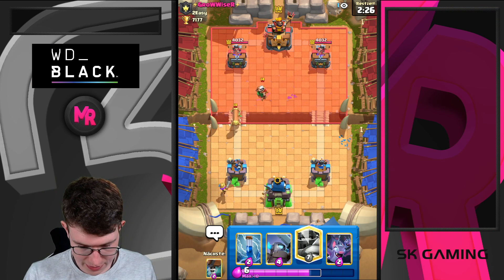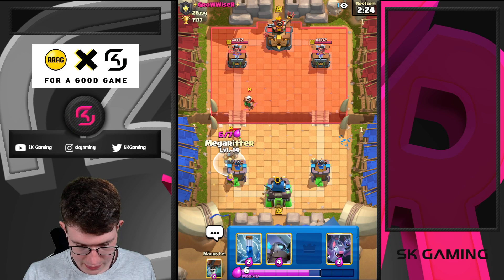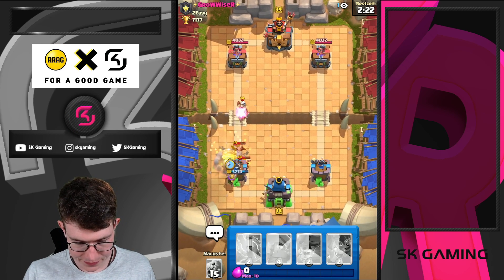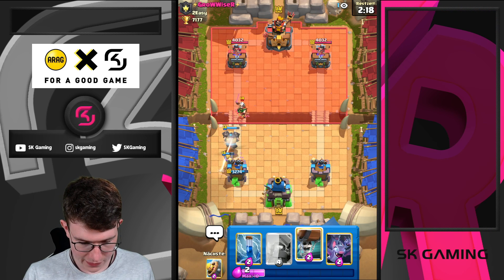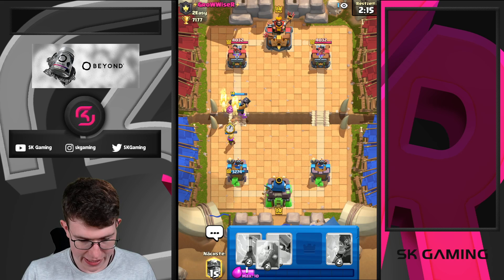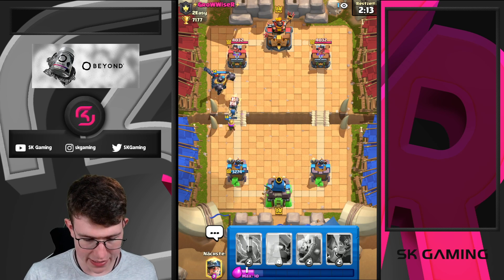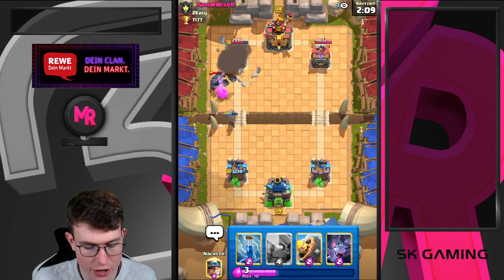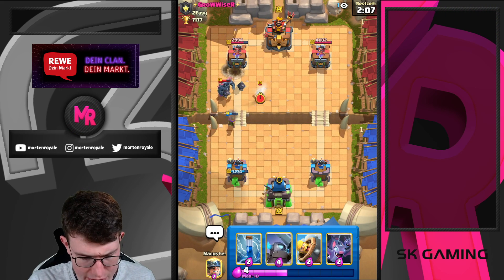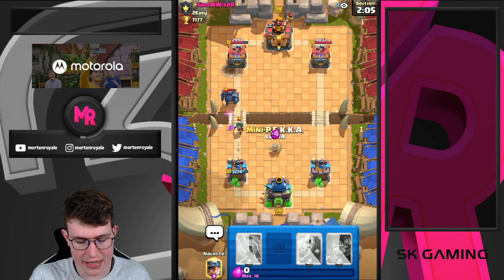I'm going to go in for my Maganite here as soon as that connects. I think this is a fine play to do. I'm just going to wait here — let's go for Wallbreaker instead of the bridge, because he needs to drop his P.E.K.K.A. Musketeer will shred the P.E.K.K.A., both Wallbreakers are connecting, and we actually get a damage advantage.